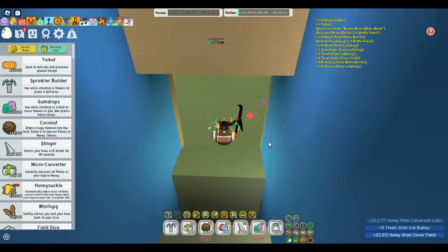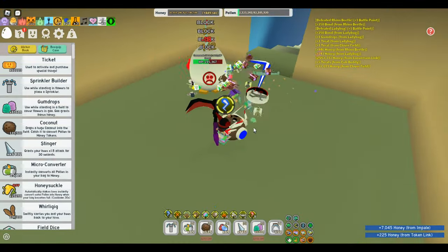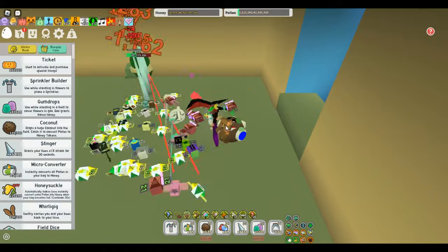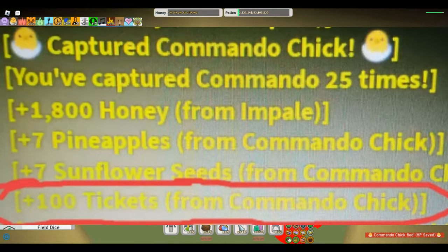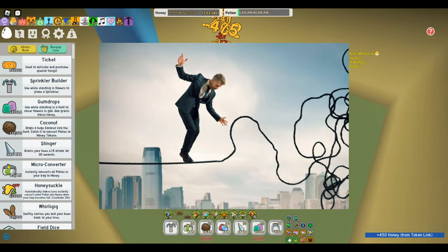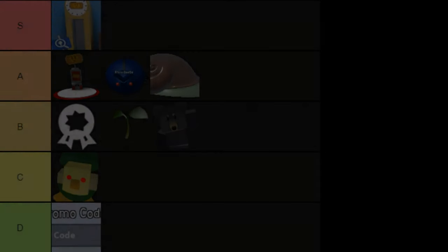First up is the Commando Chick. Dispatching these foes grants you one ticket per kill, with a generous reward of 100 tickets on your 25th takedown. While they start off easy, they become increasingly challenging over time, earning them a spot in the C tier.